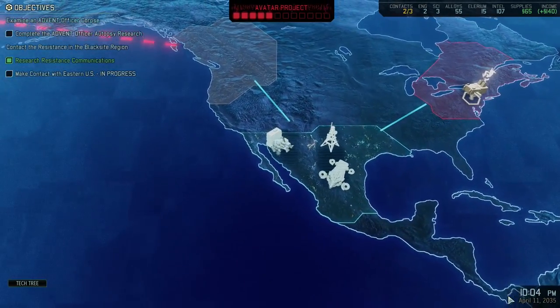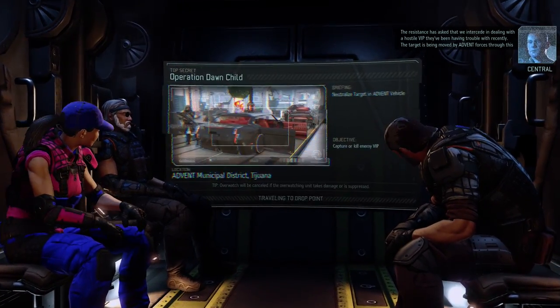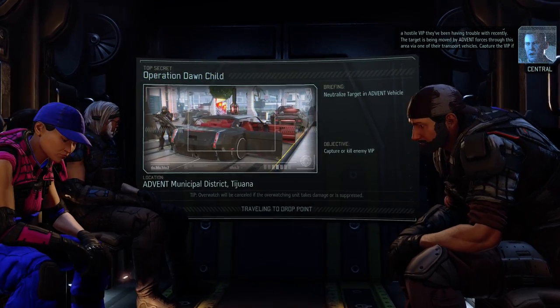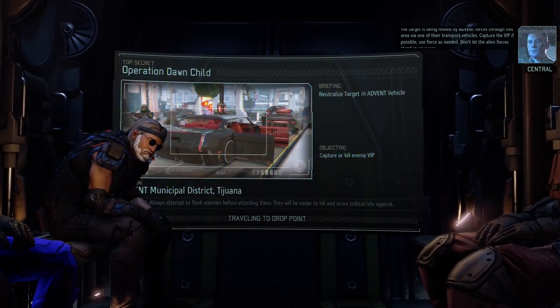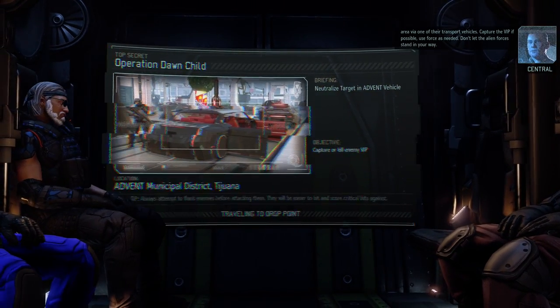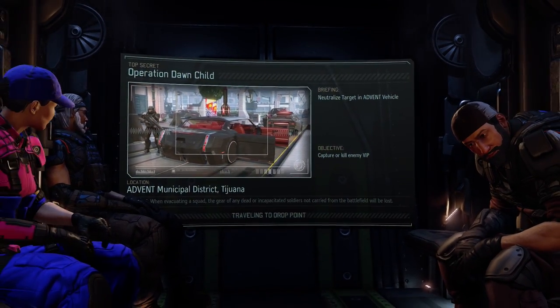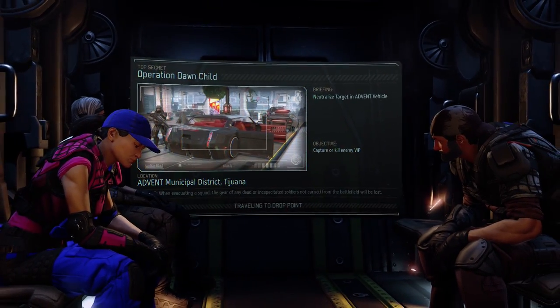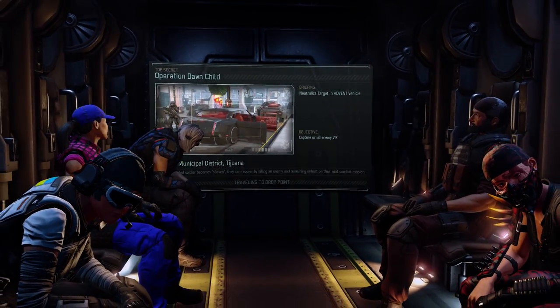Sky Ranger deployed. Squad green to deploy. Dropping down. The Resistance has asked that we intercede dealing with a VIP thought to be working with the aliens. The target is being moved by Advent forces through this area by one of their transport vehicles. Capture the VIP if possible. Engage as needed. Don't let the alien forces stand in your way. Operation Dawnchild in the Advent Municipal District — Tijuana. Naturally.